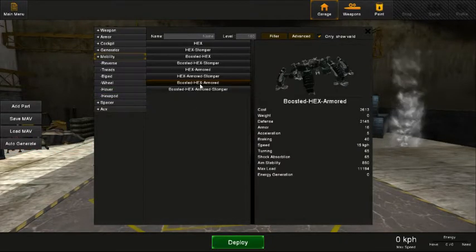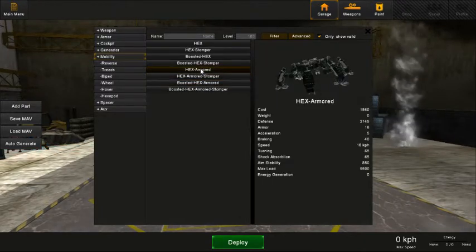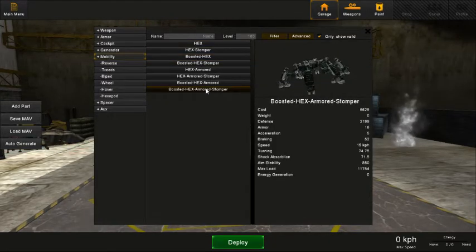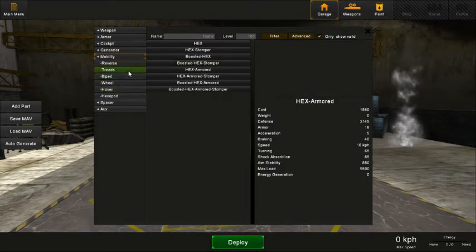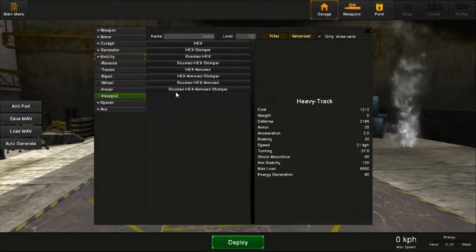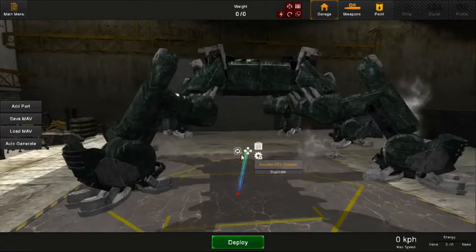That's one huge thing to consider when using hexapods — they're slow, but when it comes to stability they are superior in every way. Also, the max load on hexapods is a lot higher than tanks. The boosted hex stompers have a max load of 12,344. If we go to a tread, the highest is nowhere near that — we're still in the 6,000s. So the hexapods, being slower, can hold a lot more.